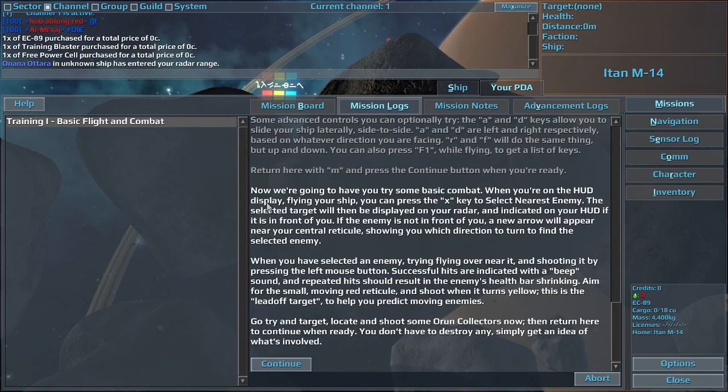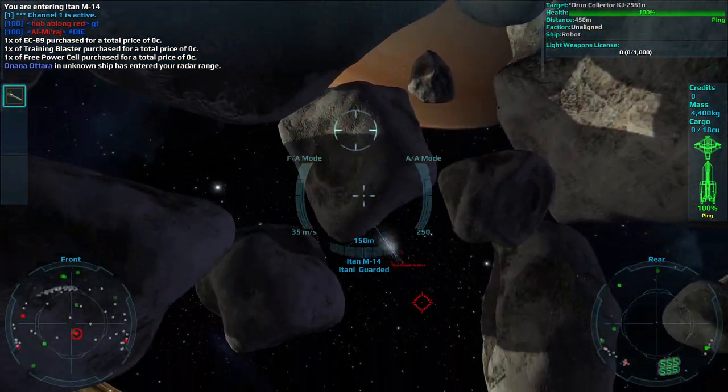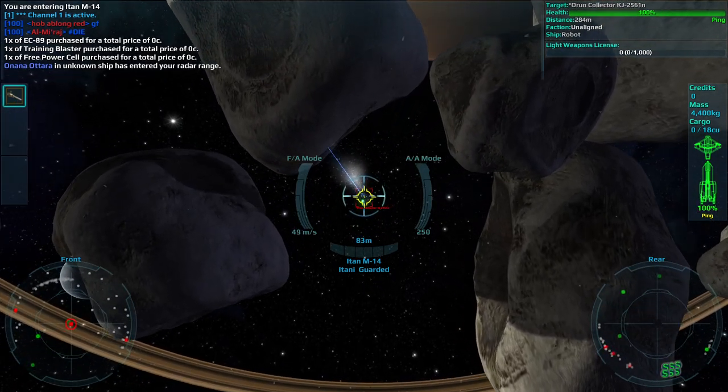Now we're going to have you try some basic combat. When you're on the HUD display flying your ship, you can press the X key to select nearest enemy. The selected target will then be displayed on your radar, and indicated on your HUD if it is in front of you. If the enemy is not in front of you, a new arrow will appear near your central reticule, showing you which direction to turn to find the selected enemy.